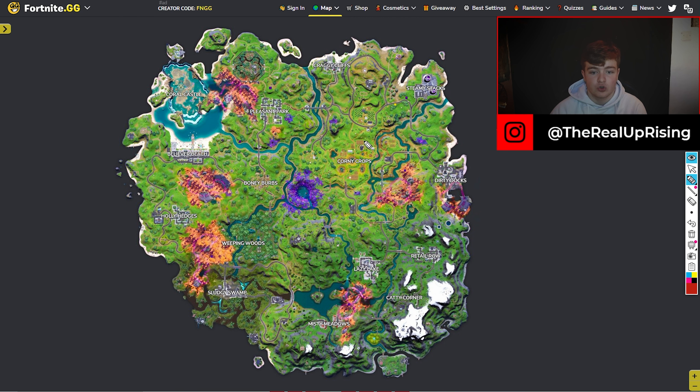What we're actually going to do is just cross out every single good POI. So look at that - Corny Crops, gone. That's a good POI, it's pretty stacked. Pleasant Park, definitely stacked, let's get rid of it. Bony Burbs, definitely stacked. Sludgy Swamp, we'll leave for now. Lazy Lake, get rid of that.